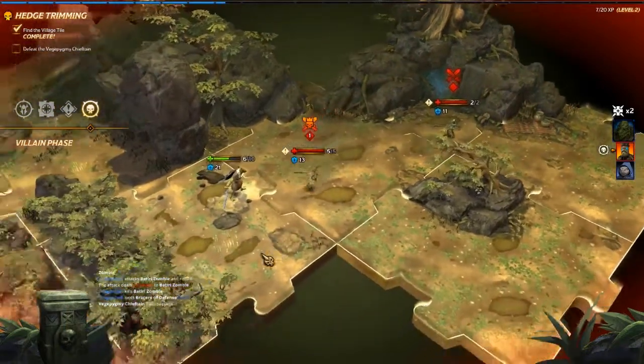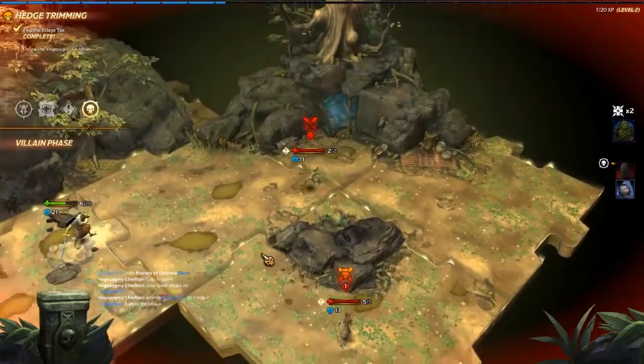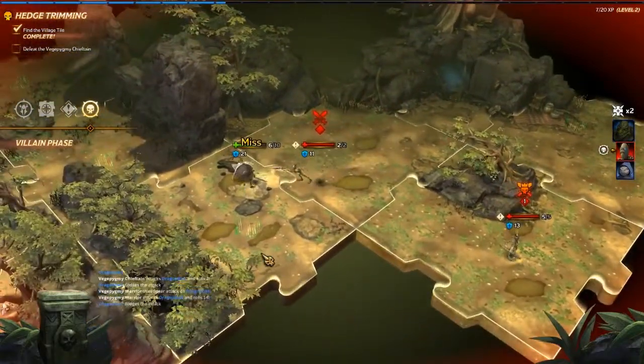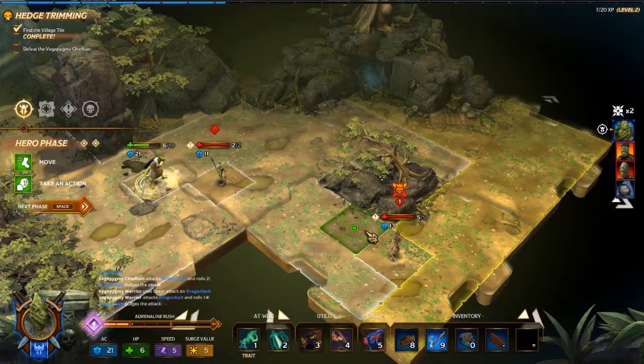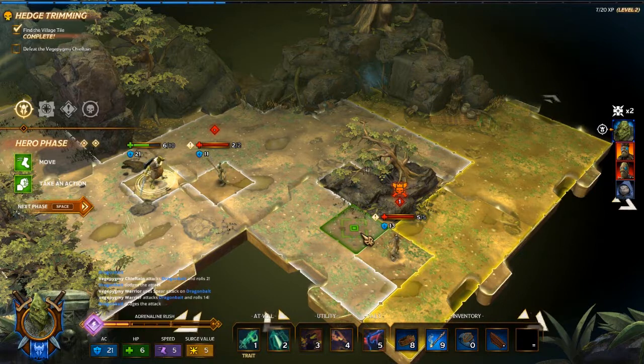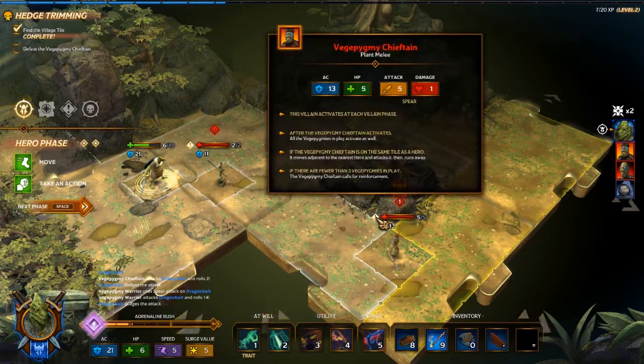And he likes to summon friends - and they like missing me. I want to try to kill this guy as fast as possible, that's the object. You can look at his stats by hitting this sign right here - or actually just hovering over it, it gives you the information you need. This was something added in a recent patch, which is thankfully there.